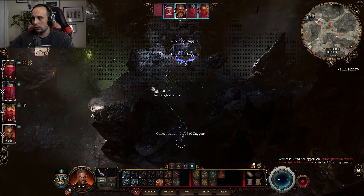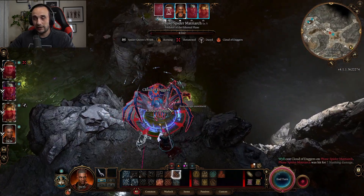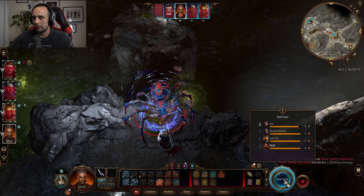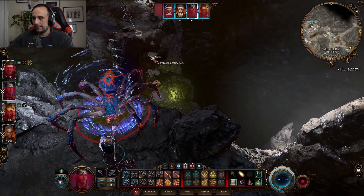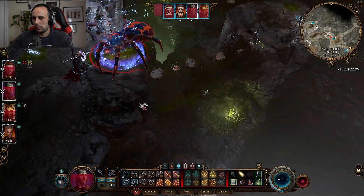We can use this for a bit more damage, even though we could have tried an Eldritch Blast push and she would have been dead. She's down to four HP points.